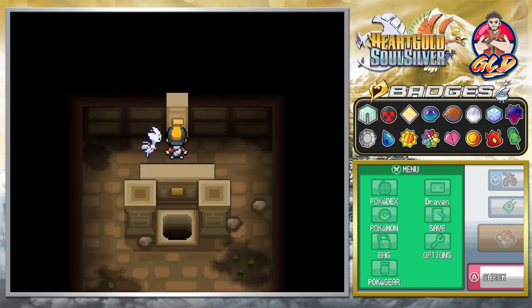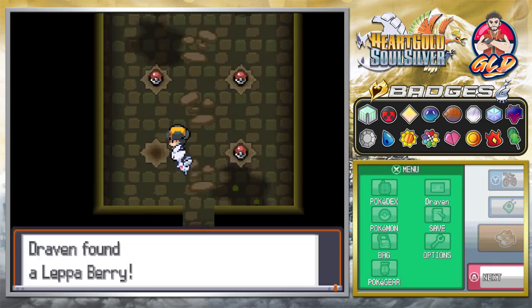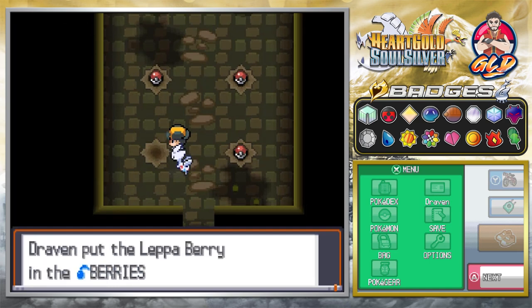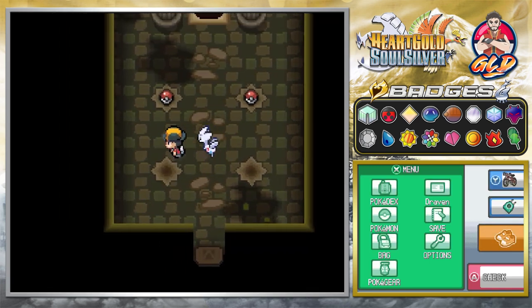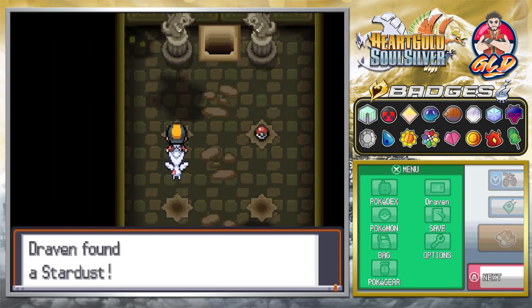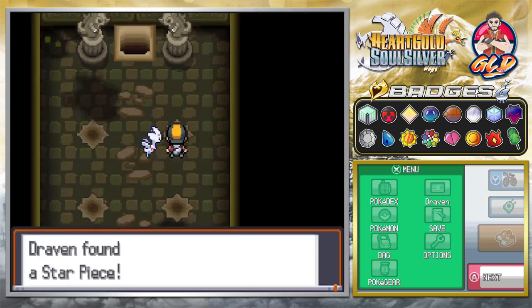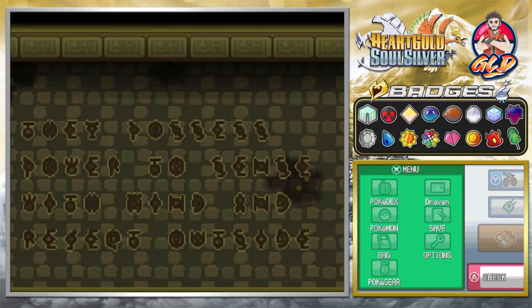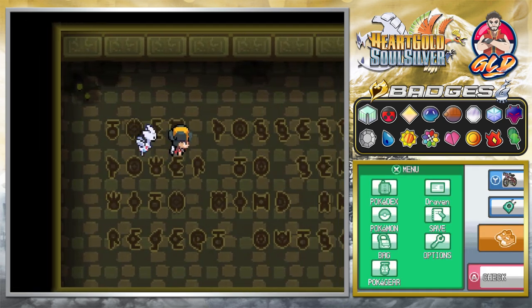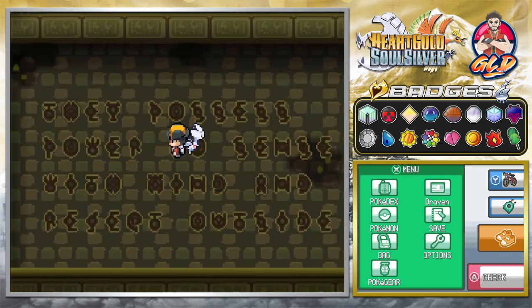From there it's going to open up this section right here. Bam! You got yourself quite a few more items right here. Let's go right ahead and grab a Lepa Berry, which is always awesome. And then Mystic Water - a second Mystic Water - those are for those who don't have any more Mystic Water. And here we go with a Stardust, and this one right here - a Star Piece. From there we can go straight down here and it's going to be another writing: they possess power to sense with mind and reject outside.